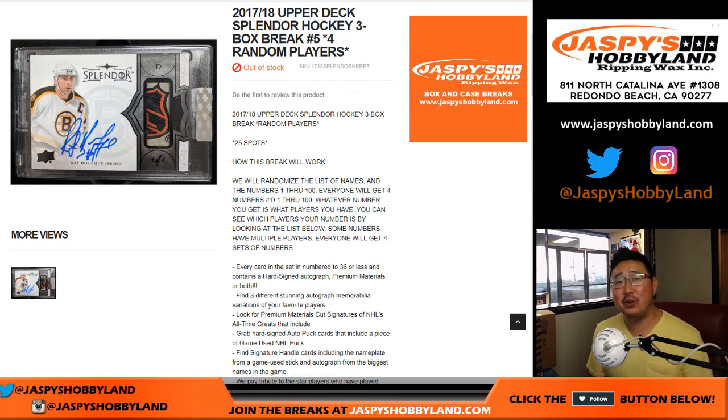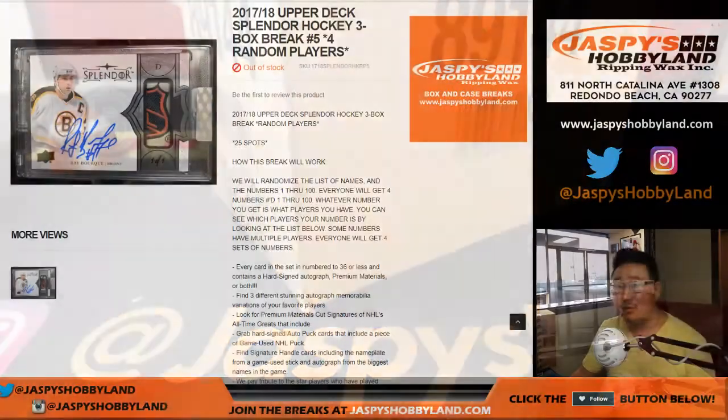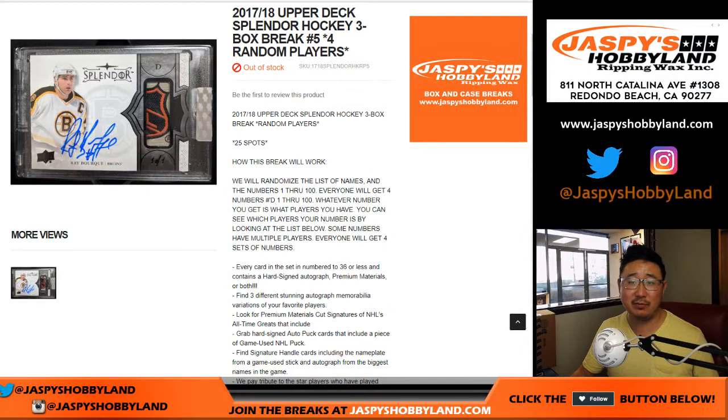Good evening everyone. Joe for jazbeeshobbyland.com with 2017-18 Upper Deck Splendor Hockey 3-Box Random Player Break No. 5 from jazbeeshobbyland.com. Fresh case, fresh 3 boxes from a fresh case.